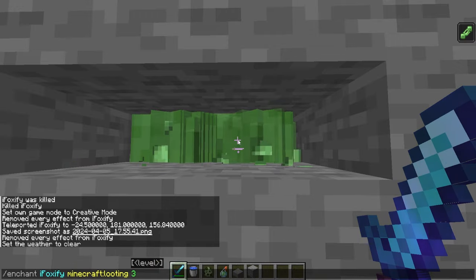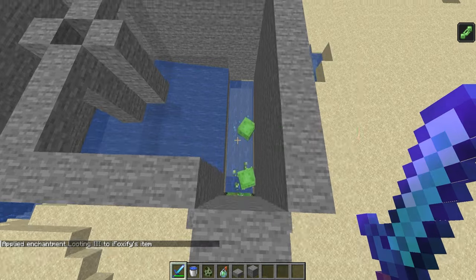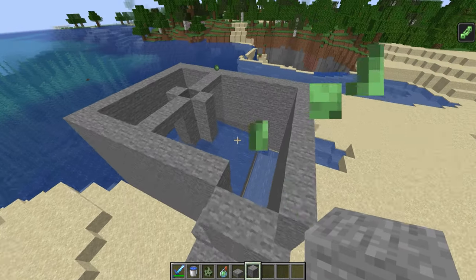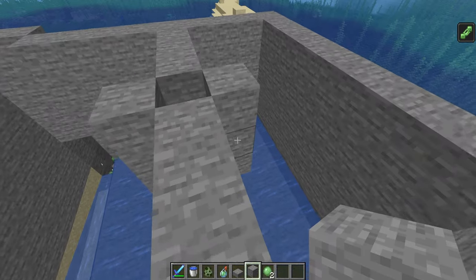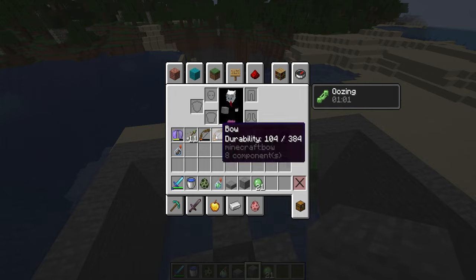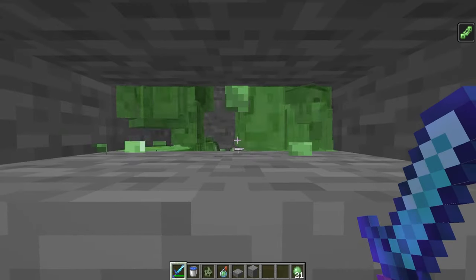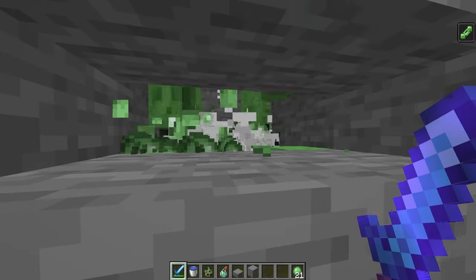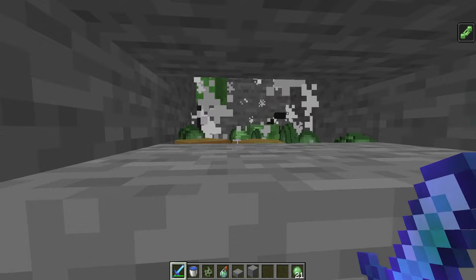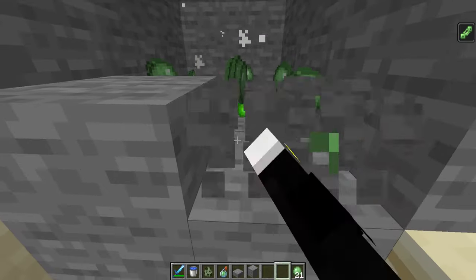Let's give our sword looting three. I didn't add any hoppers, so we're going to have to manually check. I think they're all about in — these little strays will get in there eventually. I have no slime on me whatsoever. We can go ahead and grab the slime here and the slime here. We can throw away all the bows and arrows because we do not care. But now we can kill all of our slimes, which have become children because of entity cramming, and hopefully we should get a really good amount of slime.